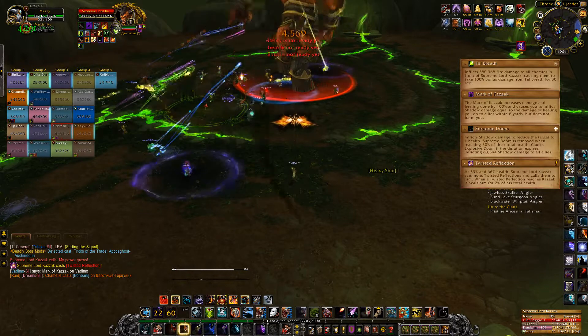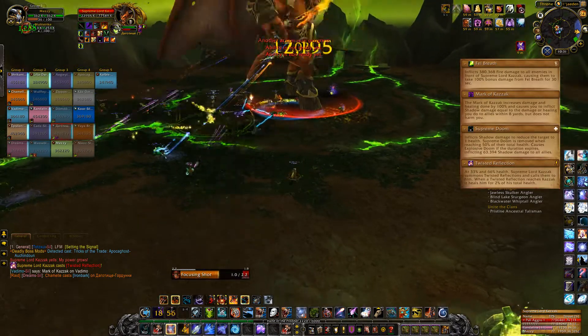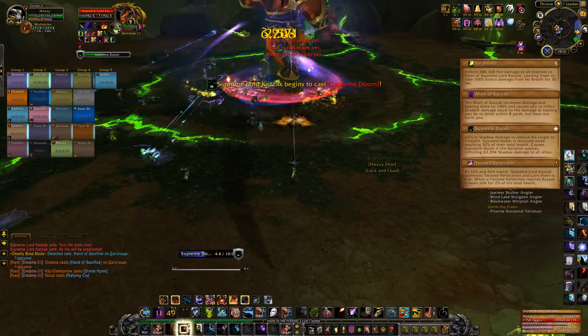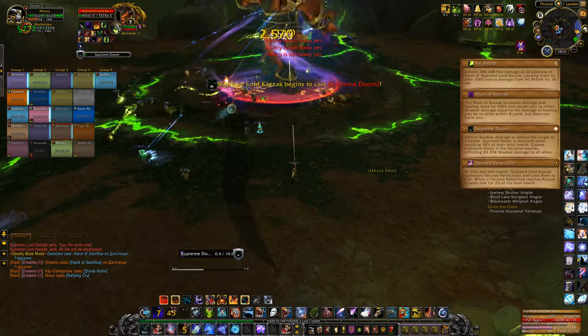And then his last ability is Twisted Reflection. At 66% and 33% health, he will summon Twisted Reflections. These will walk towards Kazak and if they reach him, they will heal him for 2% health. So when they spawn, kill them quickly as they have almost no health at all.